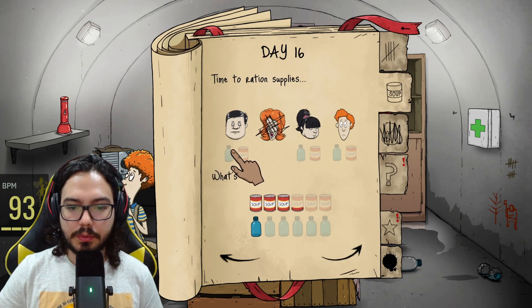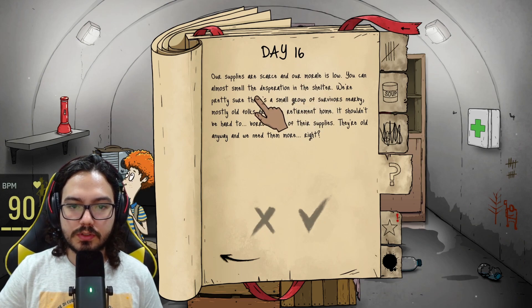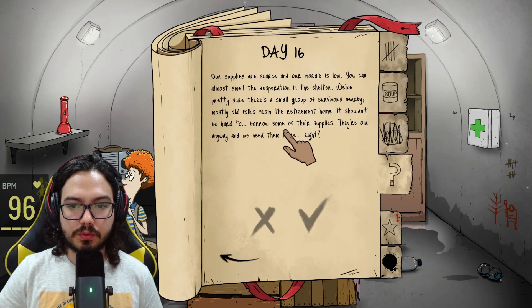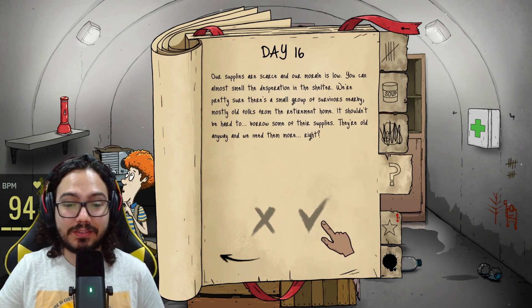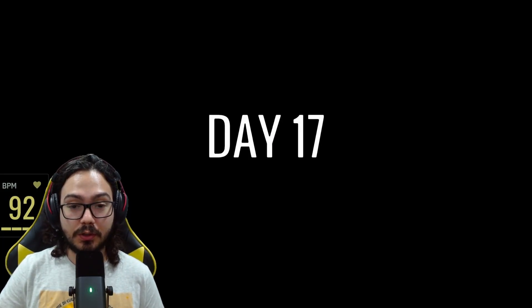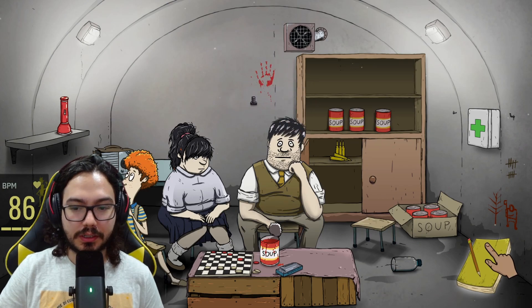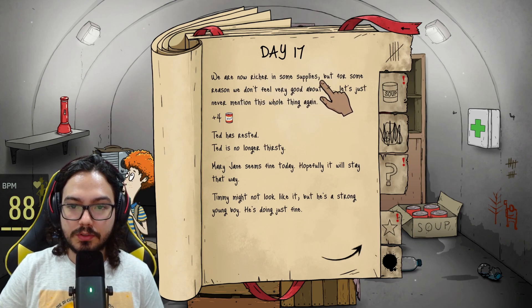This guy is thirsty and I'm running out of water. Our supplies are scarce and our morale is low — you can almost smell the desperation in the shelter. We're pretty sure there's a small group of survivors nearby, mostly old folks from the retirement home. It shouldn't be hard to borrow some of their supplies — they're old anyway. We're going to steal from old people. Not proud of it, but they found four cans of soup. We're now richer in some supplies, but we don't feel very good about it. Let's never mention this again.